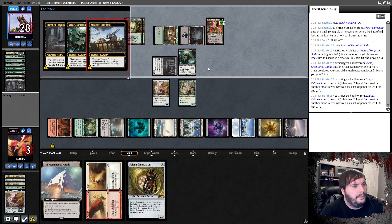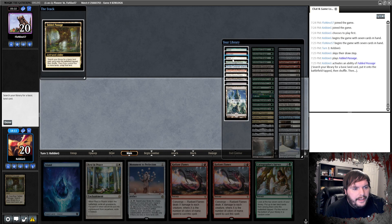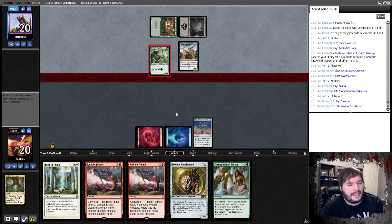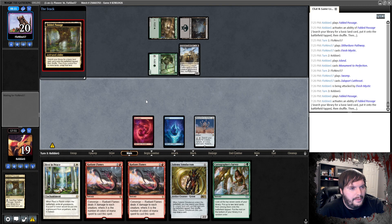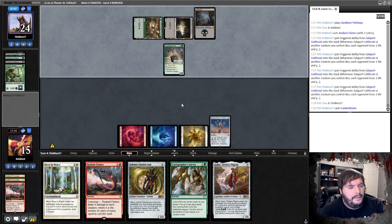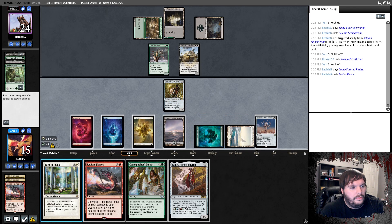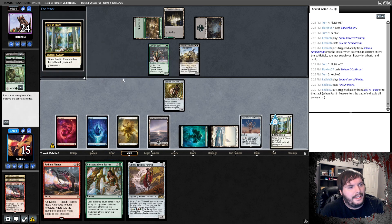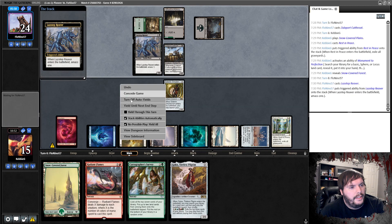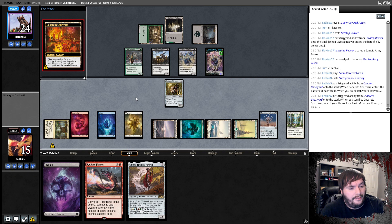I bring in another Radiant Flames, down a Rejuvenator. Fable Passage crack — get Mountain, pass the turn. Pathway on green, Elf, Sad Robot. Play Monument to Perfection. Swamp, Cutthroat — max for the Elf, down to 19. Crack, grab a Plains. Another Elf, Priest, pathway — Radiant Flames, take four down to 15. Anchor Bloom — that's fine. Swamp, Sad Robot, grab the green source. Cutthroat goes to combat, no attacks. Rest in Peace — shouldn't have tapped this Forest, I could have surveyed.